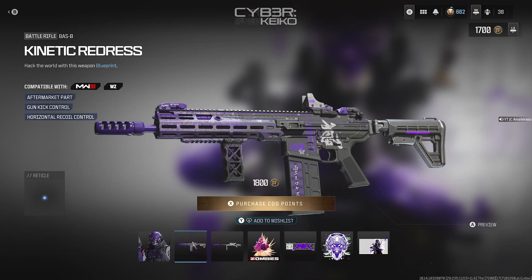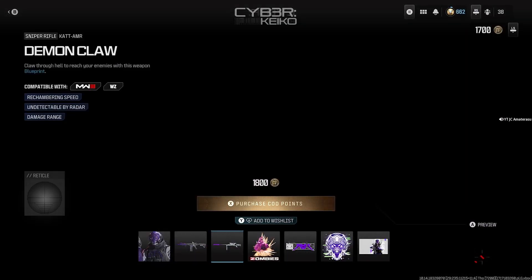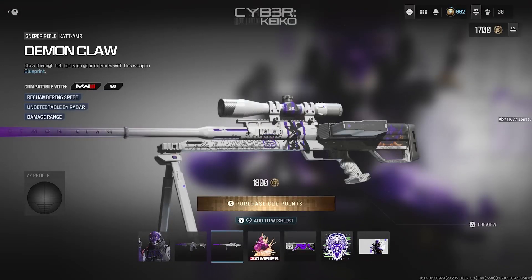We get the Kinetic Redress — marker park gun, kick control and horizontal recoil control. It's for the Bass B, 30 rounds on this one. It's a pretty beast gun, can't even lie. Nice attachments too.